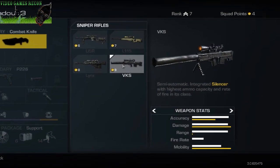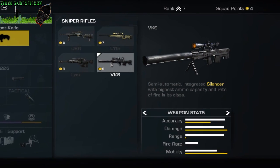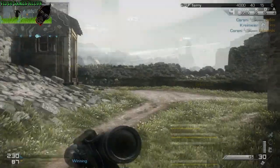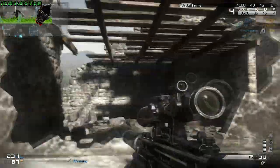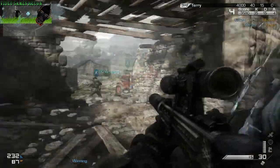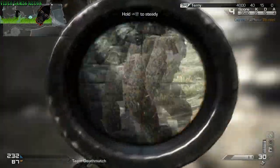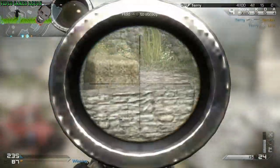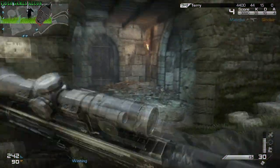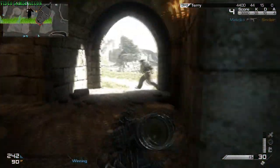The VKS is one of those interesting weapons as it comes with an integrated silencer, which can be very useful for a sniper rifle, helping you to keep off the map and practically giving you a free attachment slot. Unlike a lot of other weapons with integrated silencers, it doesn't lose a significant amount of power compared to the other rifles in this class. It also has good accuracy, range, mobility and the best fire rate in the sniper rifle category.